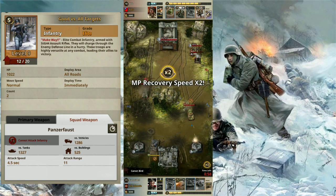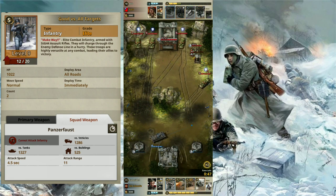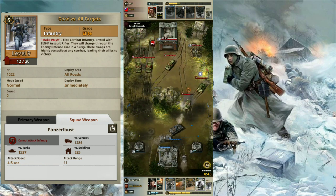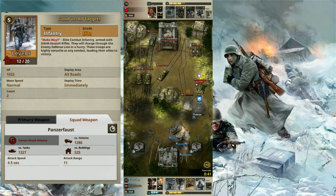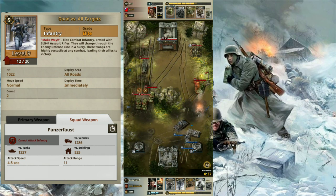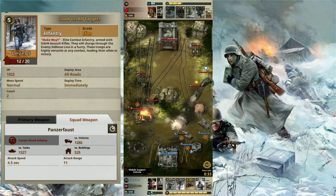For its hit points, it has a total of 1022 hit points at level 9, which is huge for a unit, considering it has similar hit points to infantry epic units like Chilton and Makarov. Unit count for these Grenadiers is 2, which makes them especially deadly. Speed is normal, so they can keep up with fast moving tanks or vehicles. And since it is an elite unit, it can be spawned on all roads.